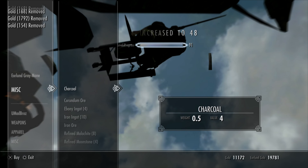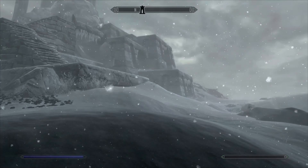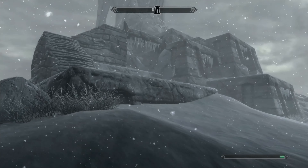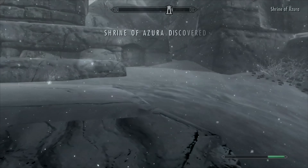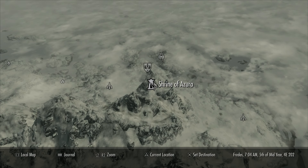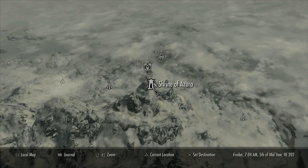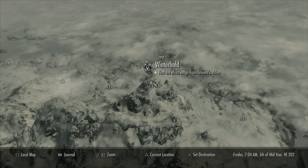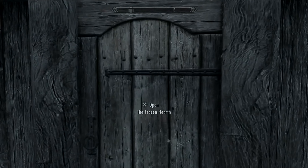On to the second method. This method is by far the fastest of the two but will not be possible on every account. It is only doable if you have not yet done the Daedric quest to get Azura's Star. If you haven't done this quest, head over to the Shrine of Azura just south of Winterhold. Talk to the woman to start the quest, then fast travel back to Winterhold and enter the tavern to find the wizard known as Nelacar.